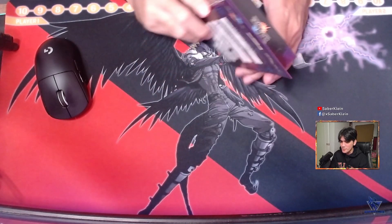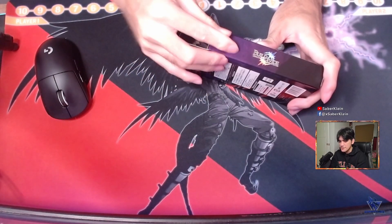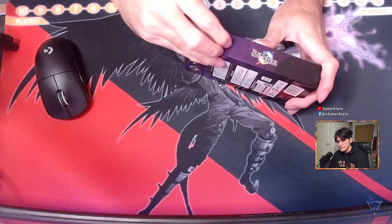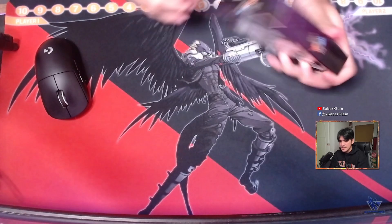Let's start with opening our trial deck. As I've said before, this is the very first trial deck for Build Divide — The Witch Who Loves in Jet Black. This is actually the trial deck for the protagonist of the anime, if you guys have watched it.